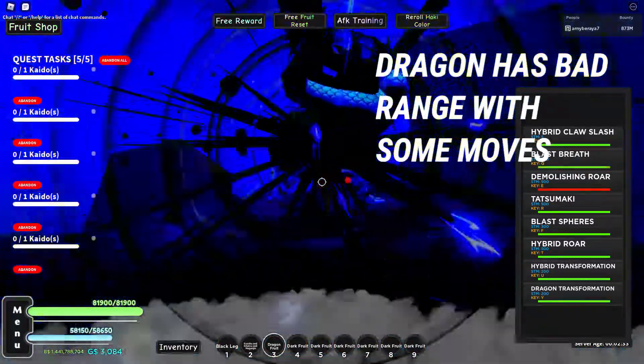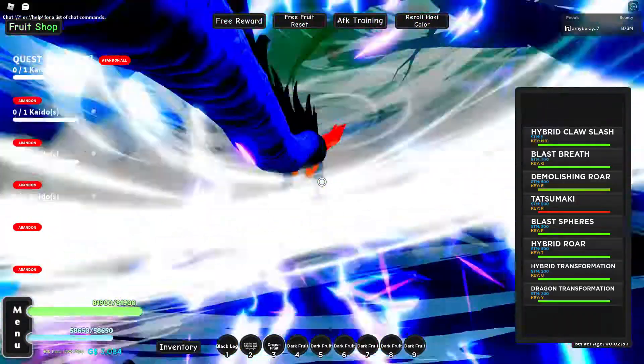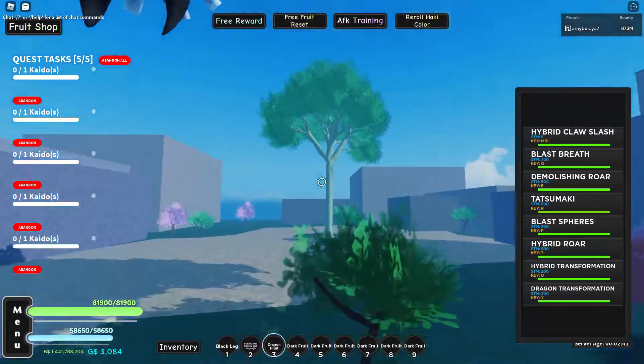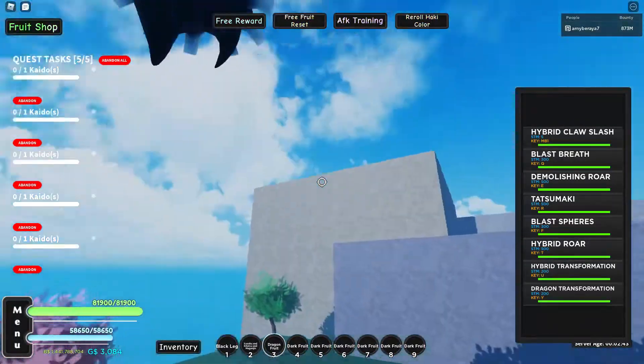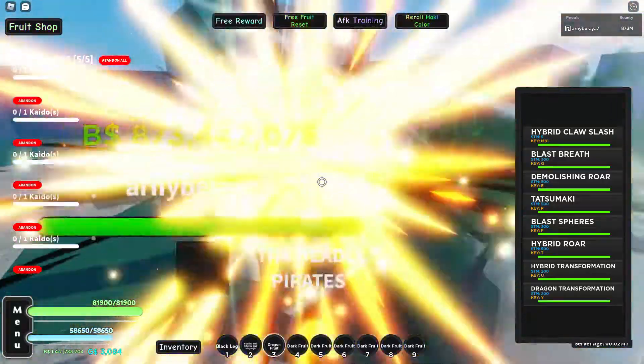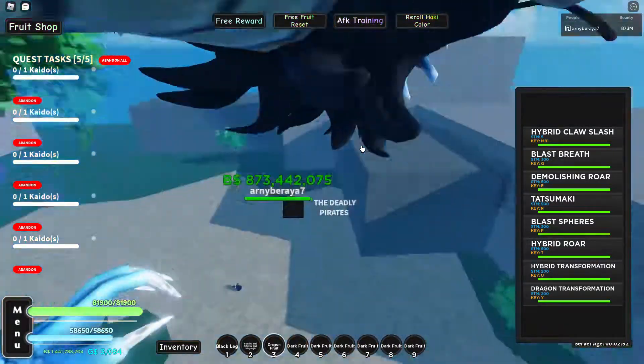The only moves that have good range are Blast Breath and the Tatsumaki or the Blast Spears. Also, you actually can't use your moves if you're not in Dragon form — you have to be in Dragon form to even use your moves. And there's only one move in Hybrid Transformation.